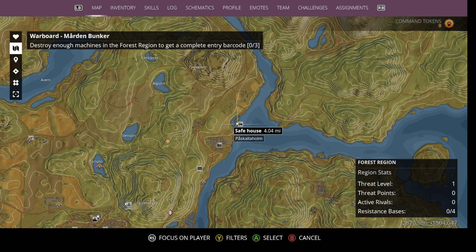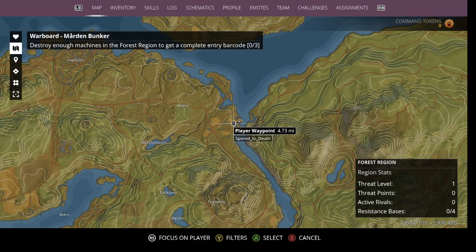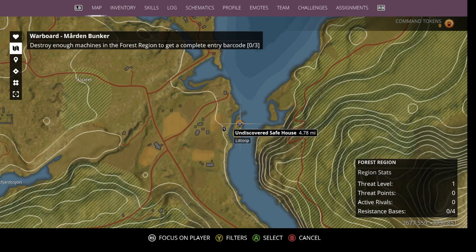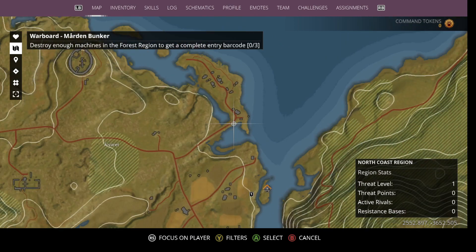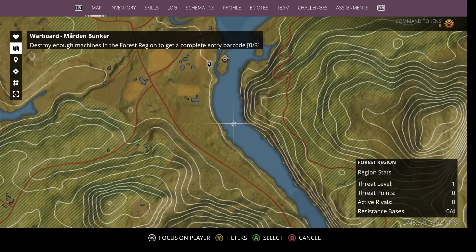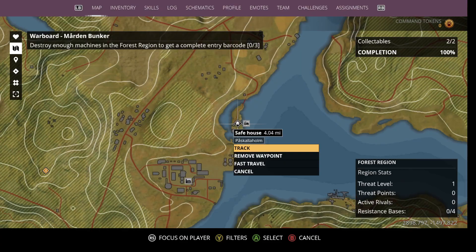We're going to go to this safe house here in Pascalholm because our eventual target is to get up here. If memory serves me correctly, there's a safe house right here, and once you cross over and cross this small bridge, one of these structures is a lighthouse — I believe it's this one right here. We're going to find out when we get closer. At the top of that lighthouse is a purple PVG-90, and that's what we're going to get today.